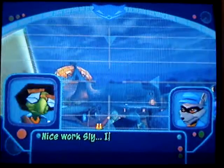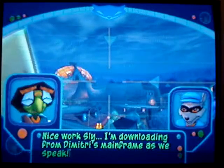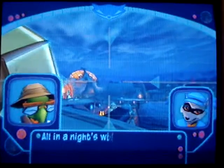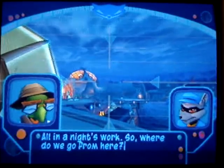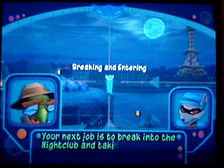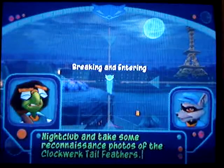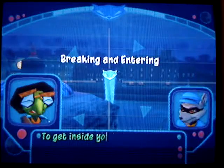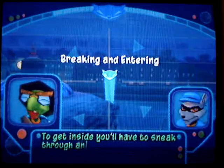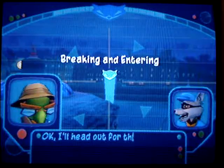Nice work, Sly. I'm downloading from Dimitri's mainframe as we speak. All in a night's work. So, where do we go from here? Your next job is to break into the nightclub and take some reconnaissance photos of the clockwork tail feathers. To get inside, you'll have to sneak through an old wine cellar. I'll head out for the cellar.